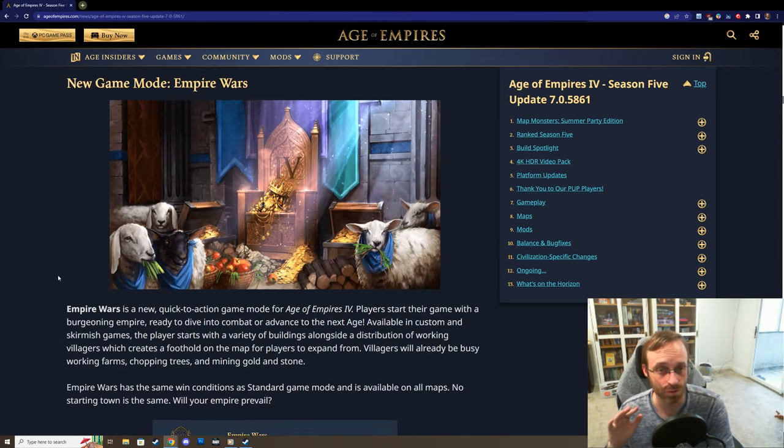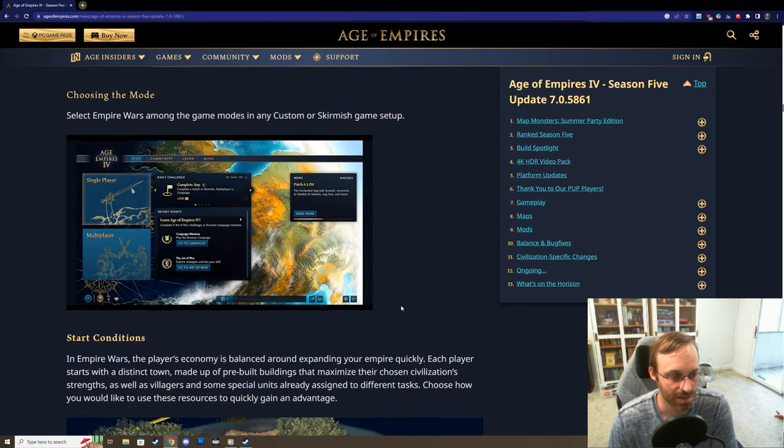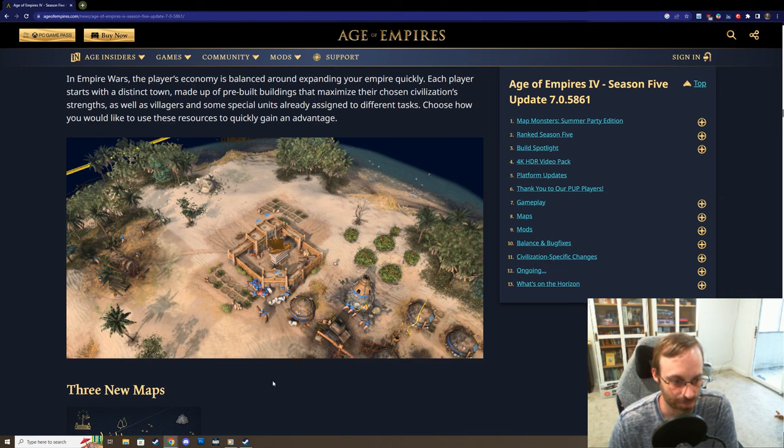There is a new game mode for those who don't really want to go through the same repetitive process of building up the first five minutes - getting your landmark, your gold, your food, aging up. Basically for people who don't like the Dark Age, this Empire Wars mode is really cool. You can play it in standard game, skirmish, or custom. You get this accelerated start - for example with the Malians, you suddenly start with a bunch of villagers already mining gold, a pit mine already down, and wood being gathered. It's a cool game mode to check out if you want that fast-paced start.